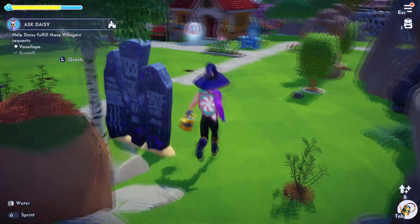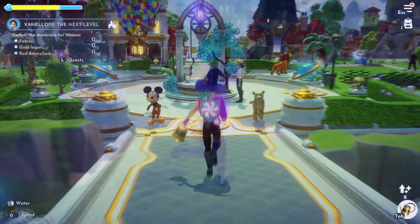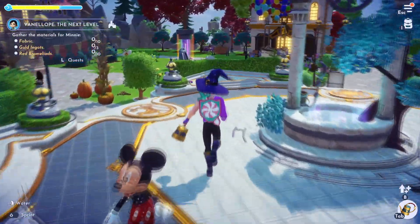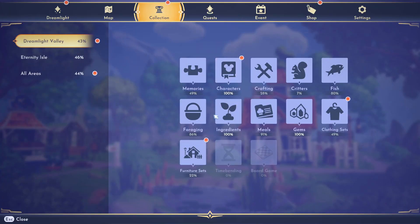We just have to talk to Minnie. After talking to Minnie, she needs some fabrics, some gold ingots, and some red — whatever that's called. All right, so let's go into forging and see if we can find that item.